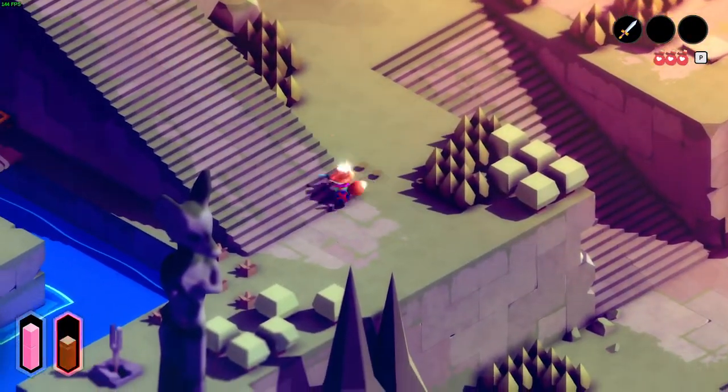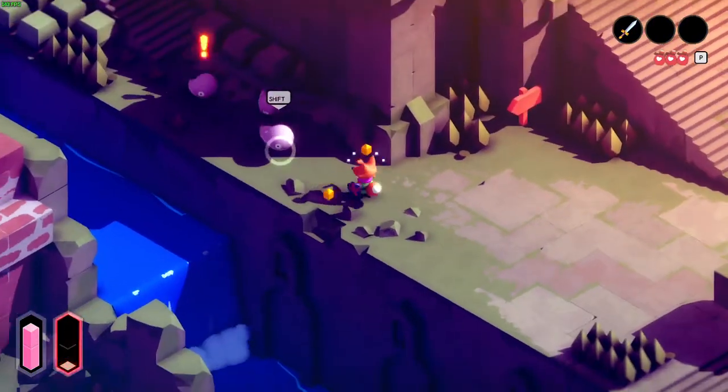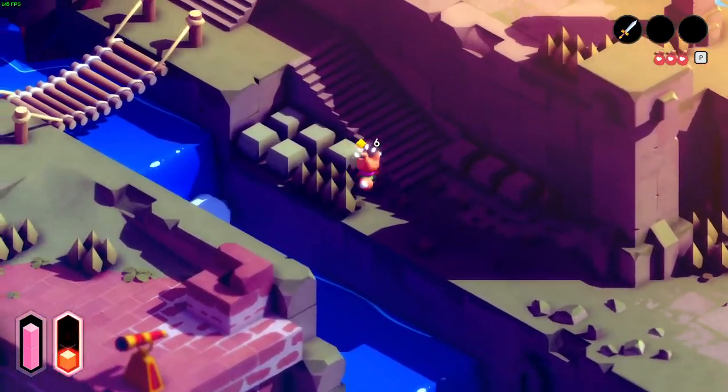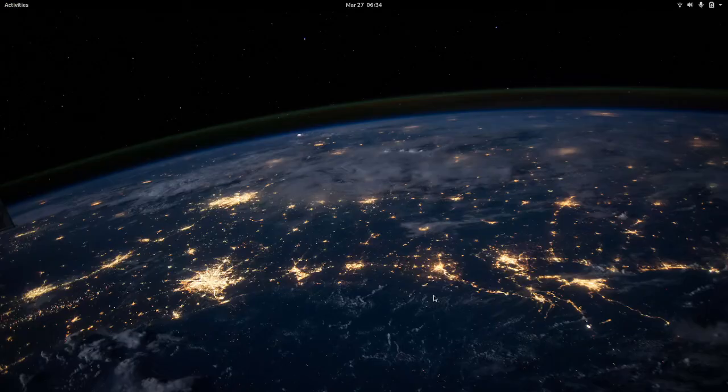I'll find an enemy and decimate him real quick just to show it off. Tunic works beautifully. I would love to do more gameplay videos in Linux showcasing some of these things, but this is just more a proof of functionality right now.